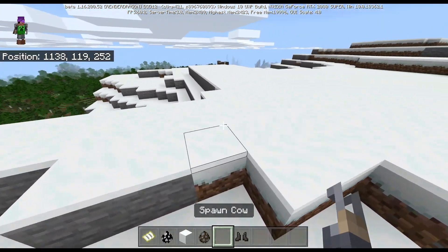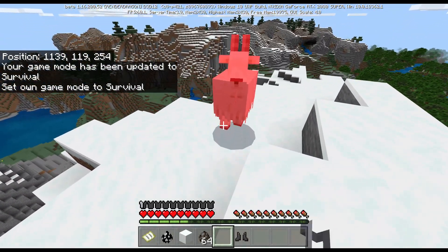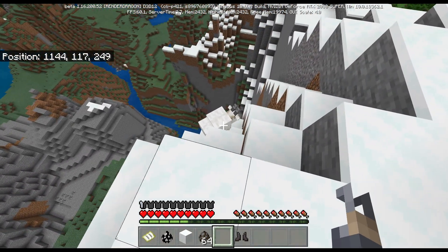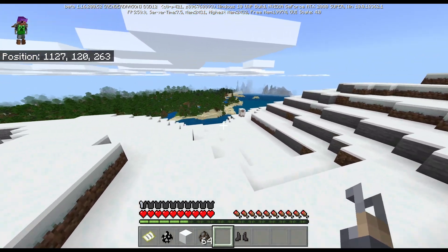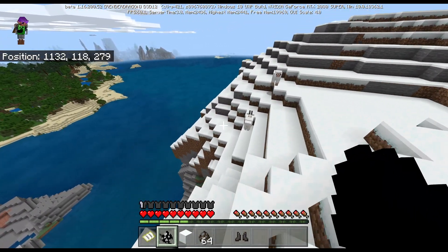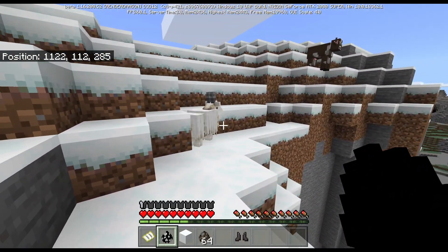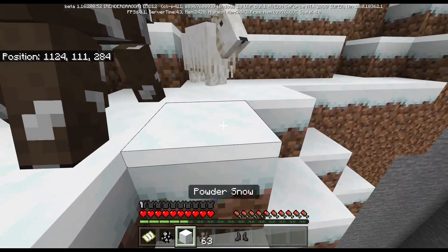According to the patch notes, these goats can sometimes ram people off edges. Look - they have like smart jumping. If I'm standing near the edge they can try to ram me off, or they can ram a cow off depending on who they feel like targeting.